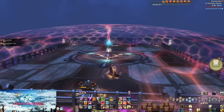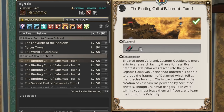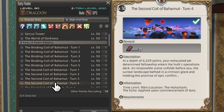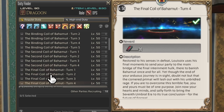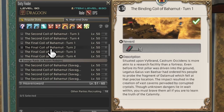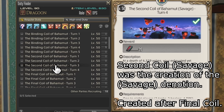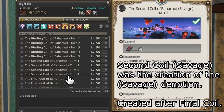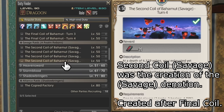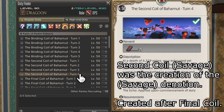Other content you may need to use Party Finder for is the Binding Coils of Bahamut — that isn't even in mentor roulette because it is a savage level raid. It doesn't say it's savage because it predates the difficulty's creation, but it counts as savage. All the more reason to get a discord for this kind of thing. Any harder content with queue times even longer than your normal experience — go to Party Finder for it.